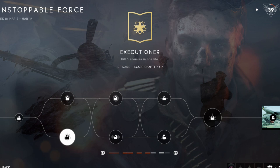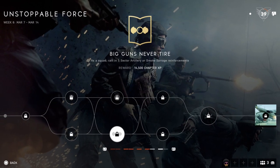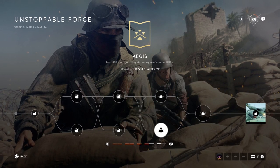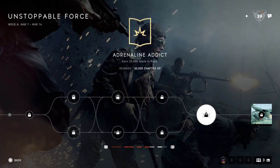Revive 20 teammates. The bottom tree: kill 5 enemies in 1 life, call in 5 sector artillery or smoke barrage reinforcements, deal 800 damage using stationary weapons or the MMGs, earn 25,000 score in Rush.